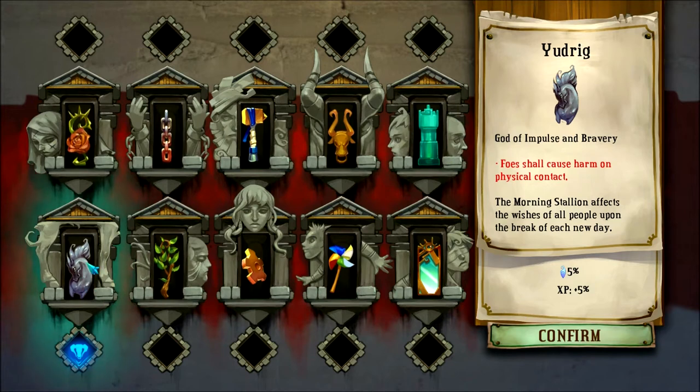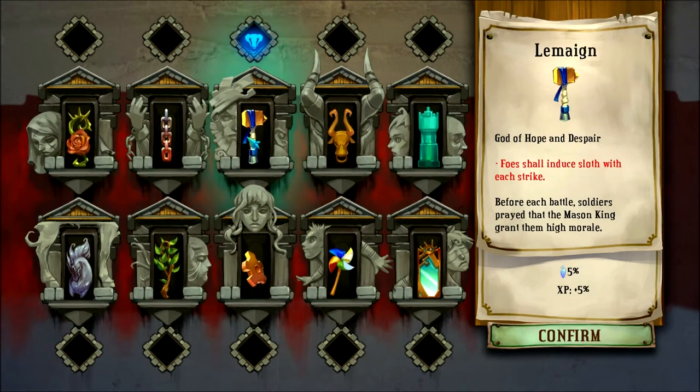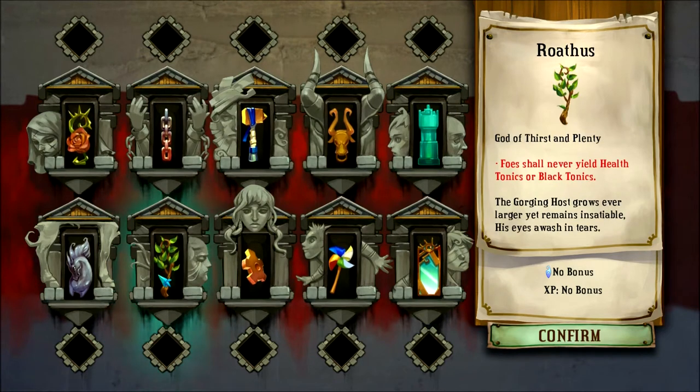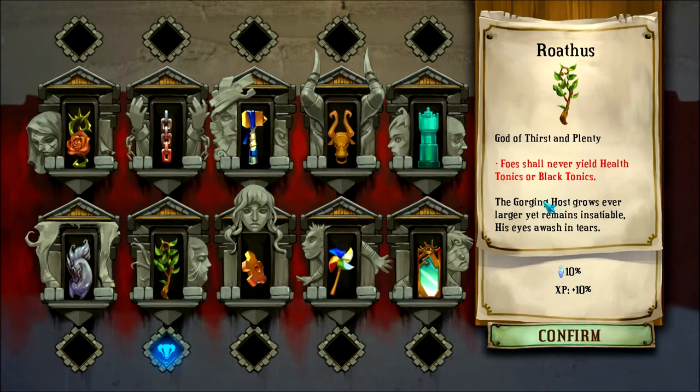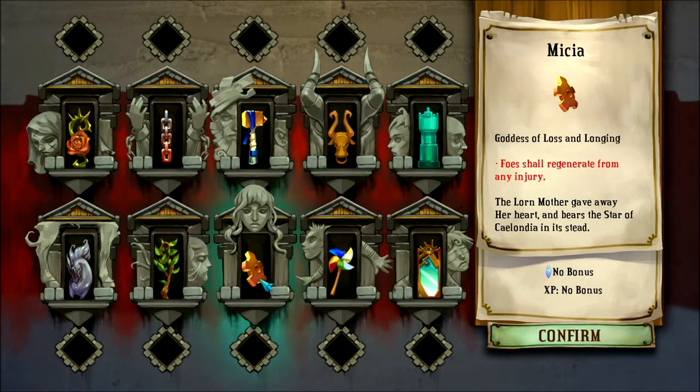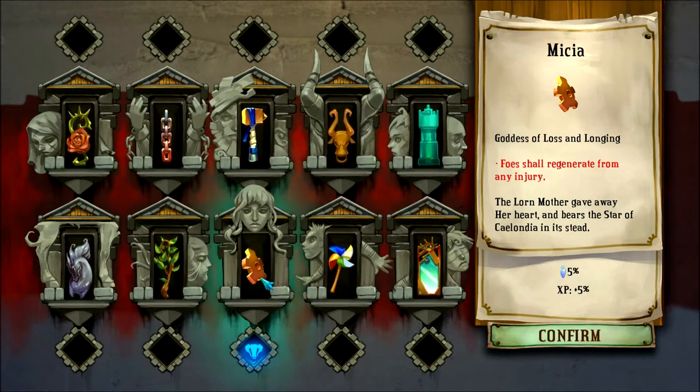Udrig also means when they touch you it slows you since Lamain is also on. Rothus — if you want to turn this on for the Who Knows Where grinding that's perfectly fine, it's basically a free 10% because in Who Knows Where they don't drop health tonics or black tonics anyway. Messiah — foes regenerate from any injury, but it's really a slow regen, so feel free to turn that on — gives you 5%.